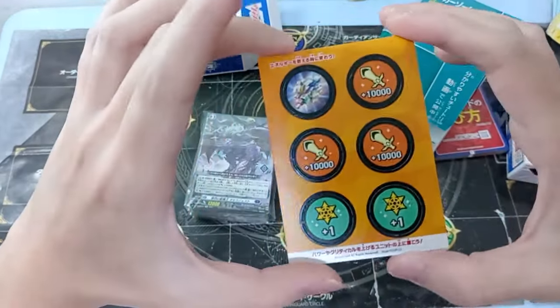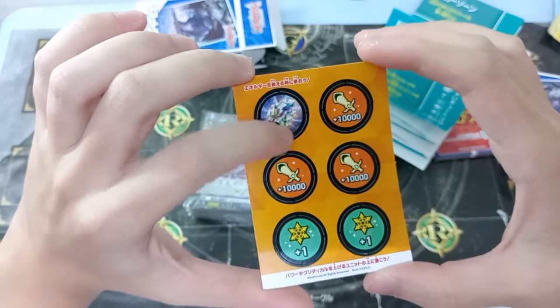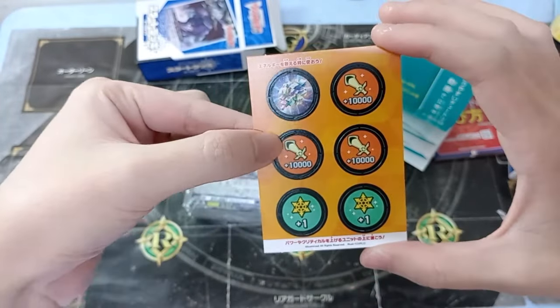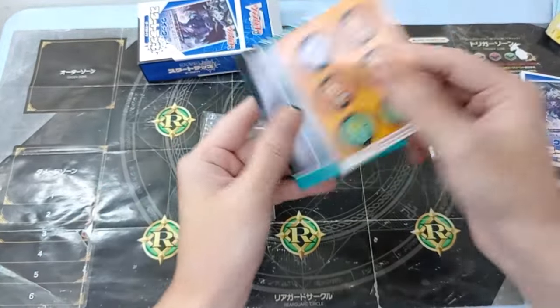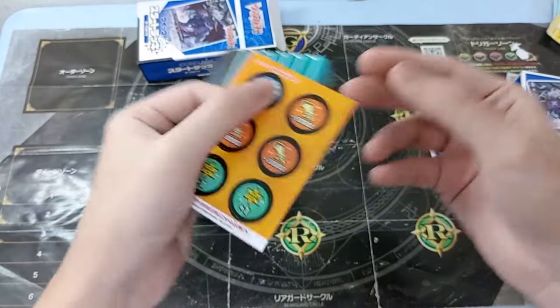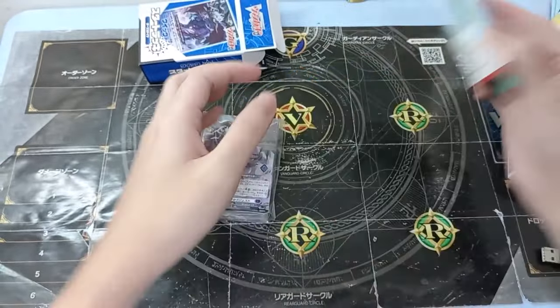We have the counter coins. Here's the energy generator — plus 10K, plus 10K, plus one crest, plus one crest — nothing on the back, pretty blank, but it's still nice because you're going to use this for the energy counter later, which is not that bad. It's just to mark it out.